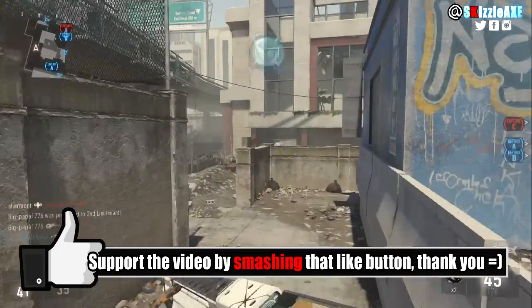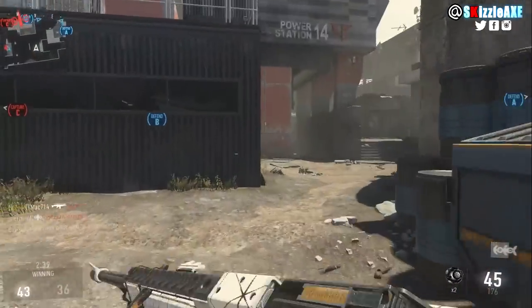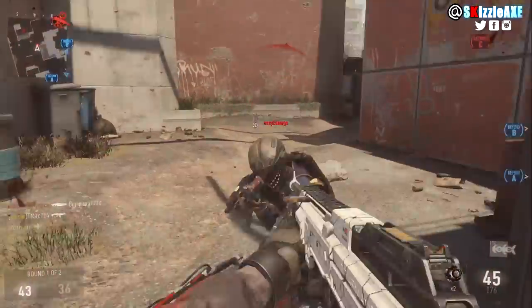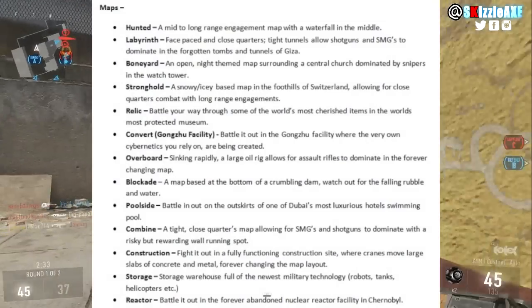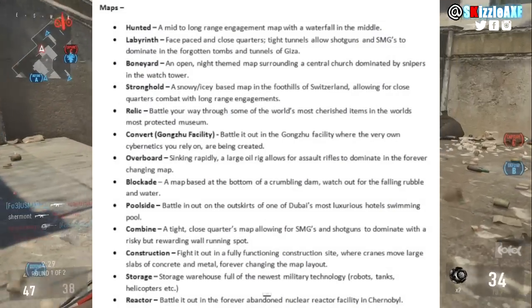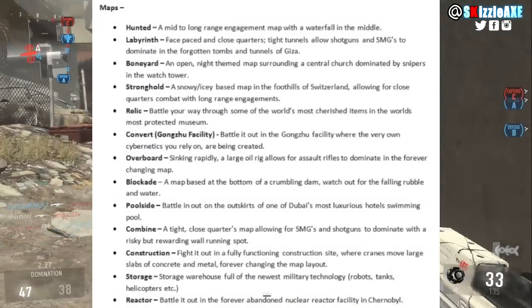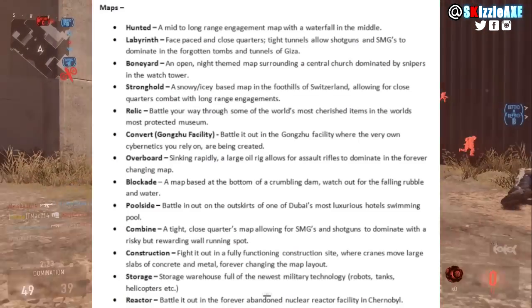So I'm going to read all 13 leaked multiplayer map names — every map has its own unique description but I won't read those. We've got: Hunted, Labyrinth, Boneyard, Stronghold, Relic, Convert, Overboard, Blackade, Poolside, Combine, Construction, Storage, and Reactor.